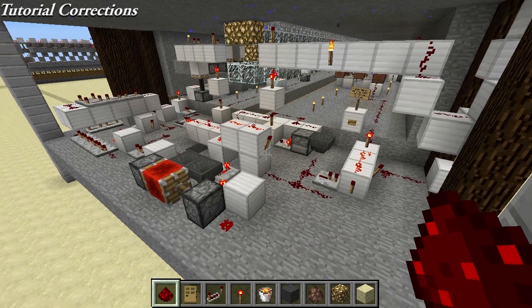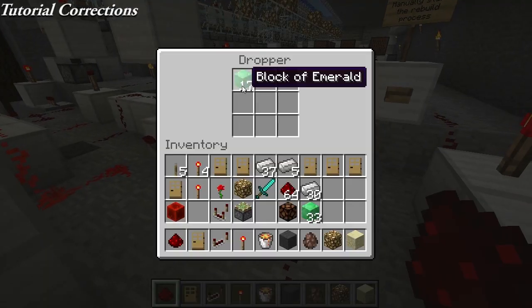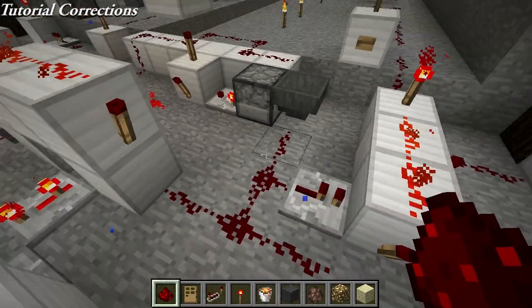In the phase 1 redstone section here, I totally forgot to tell you to add 17 blocks of your choice to this dropper right there.